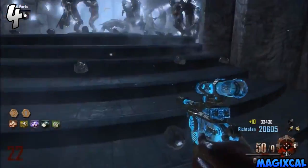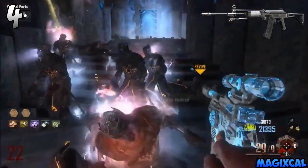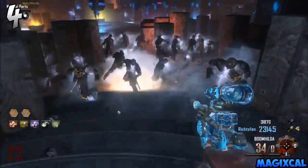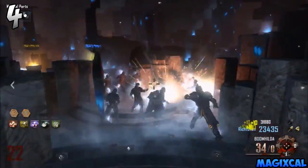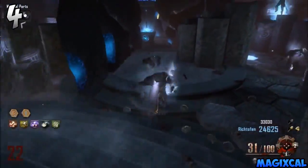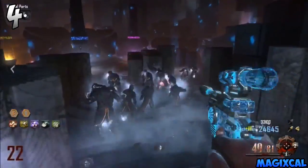Moving on to number four we have the Galil — however you say it, a lot of people pronounce it differently, I personally say Galil. It has 35 rounds in a magazine and 315 to the side for 350 rounds total. When upgraded to the Lamentation, it has 35 rounds in a magazine again and 490 to the side for 525 total.